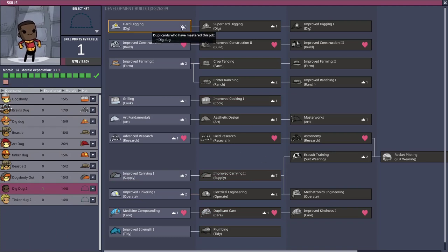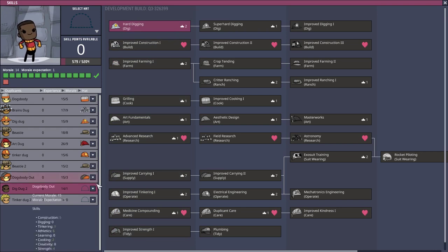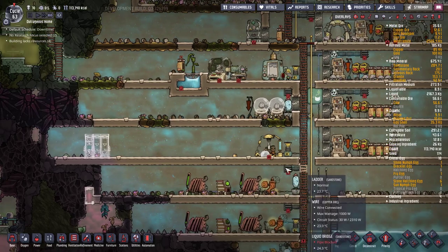Dig Dug 2 — we want to get you into hard digging straight away so you can actually dig something. You're the only other duplicant that can dig hard materials.